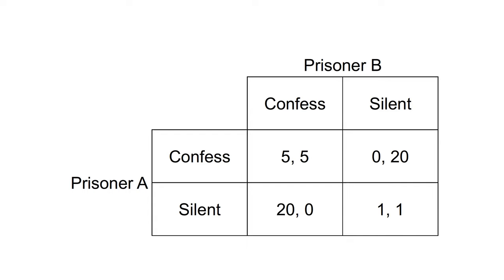Equipped with the normal form of the game, we can determine what each player wants to do in response to each action of the other player. For example, we can see that if prisoner B confesses, prisoner A can either confess and receive five years in prison, or remain silent and receive 20 years in prison. They will choose to confess.